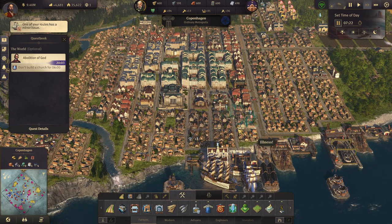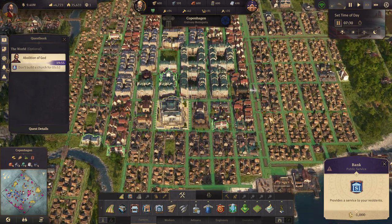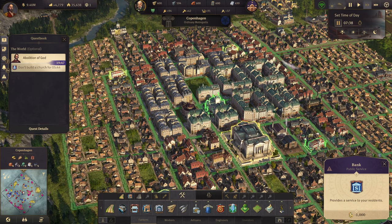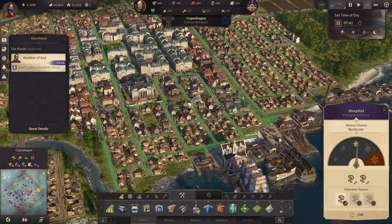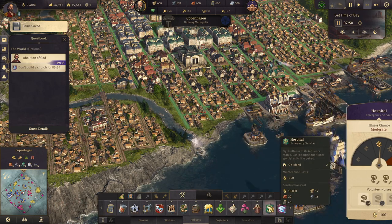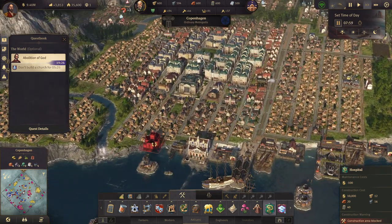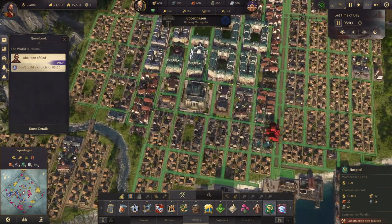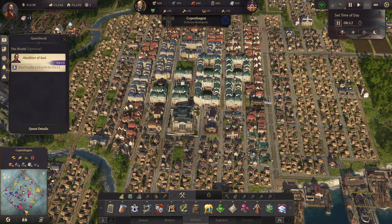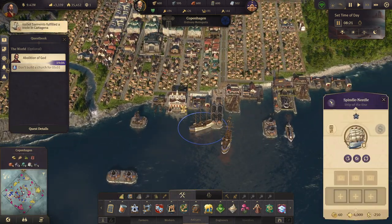We have some disease here. We do have a hospital — actually no, that's the bank. Where's our nearest hospital? There's one up there but that certainly doesn't reach down here. We have two hospitals on the island — one there and one here. They are cleaning it up, so good.